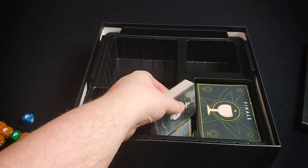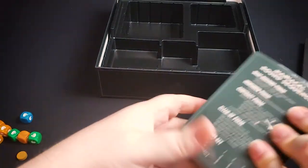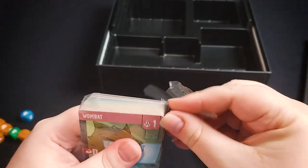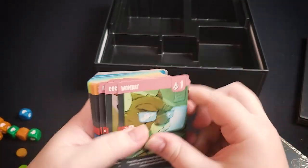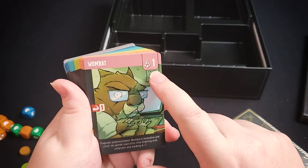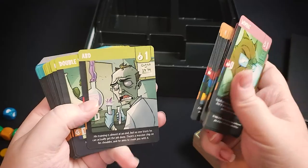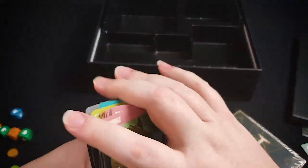Then you move on to the henchmen phase, where players gain henchmen cards based on their attraction. There are four types of henchmen cards and you do two of each per round. Whenever you gain a henchman card, you move your attraction down by the value of that card. There are beast cards, magic henchmen, scientist henchmen, and criminal henchmen — two each round.